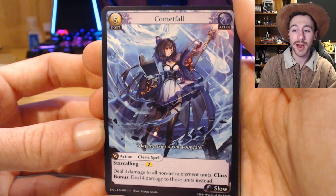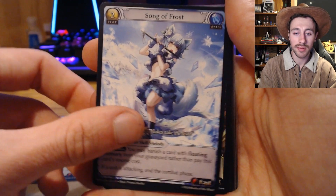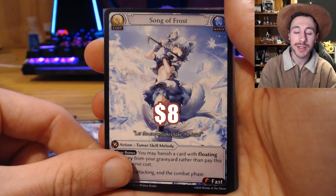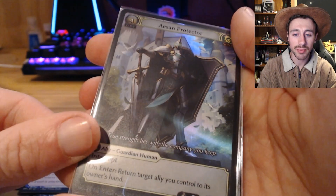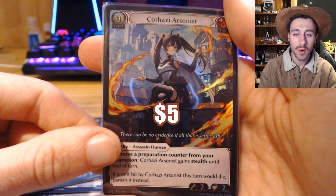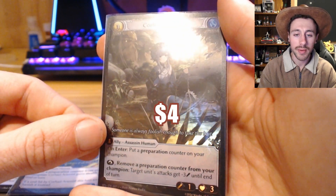Alright guys, to round it up, our hits for tonight were: one Comet Fall, a Fairy Whisperers, a Song of Frost, followed by another Fairy Whisperers, another Comet Fall, and another Song of Frost. Then onto our foils: the first foil was the Action Protector — quite beautiful. Then Korhaizi Arsonist, which was probably my favourite foil of them all. And then Korhaizi Trapper — quite a cute card.